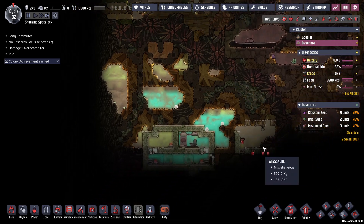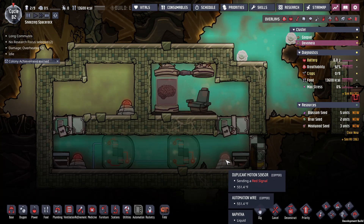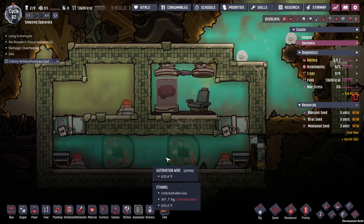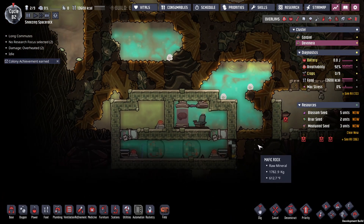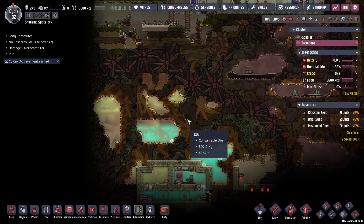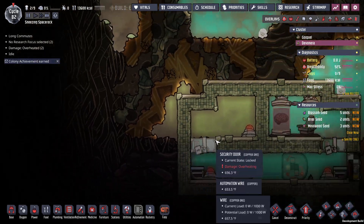Nothing really special here. These rooms are always really confusing because they have this automation setup that doesn't actually do anything. There's no way we're going down here — 600 degrees. This will boil your blood, quite literally.